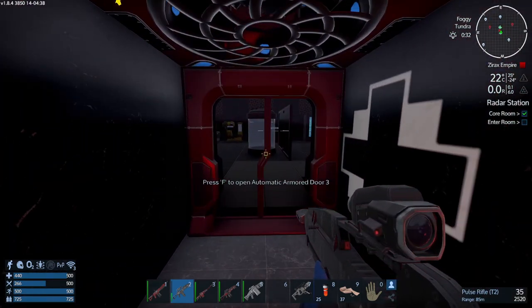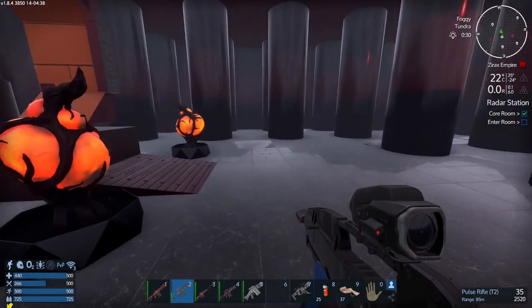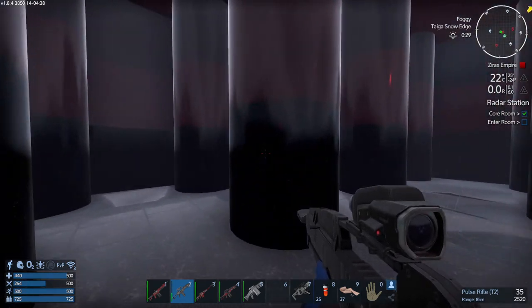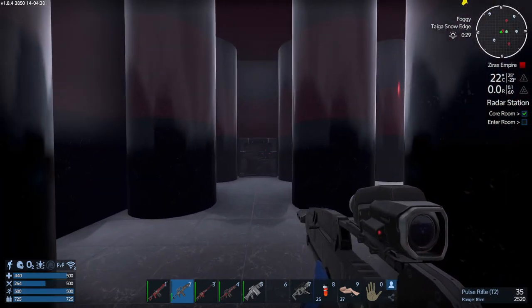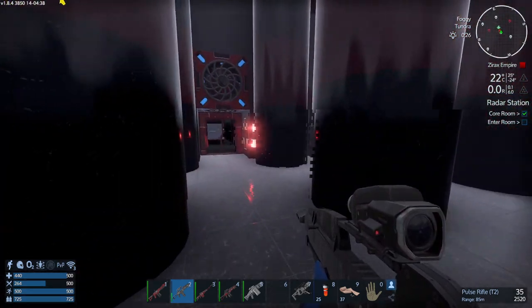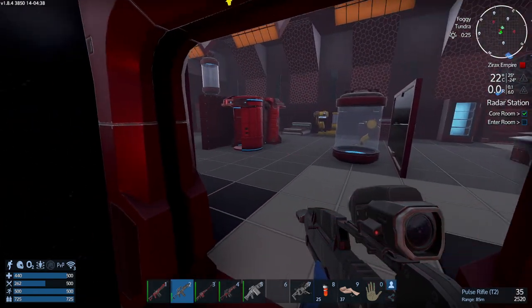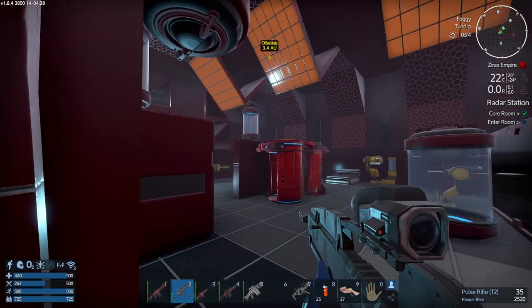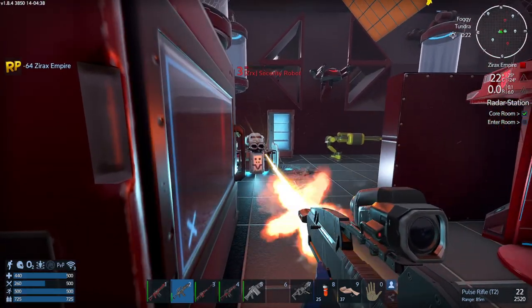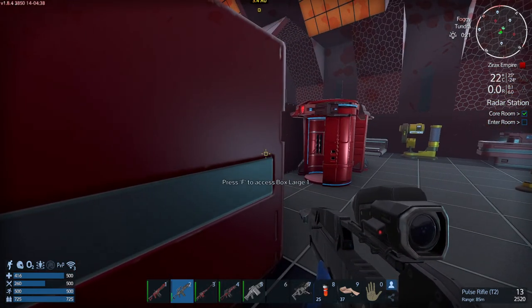We've got room through here to a medical center, which is good — we can heal up. You've got two doors: one down here but you need to go through this one first, as this is where the game expects you to go.